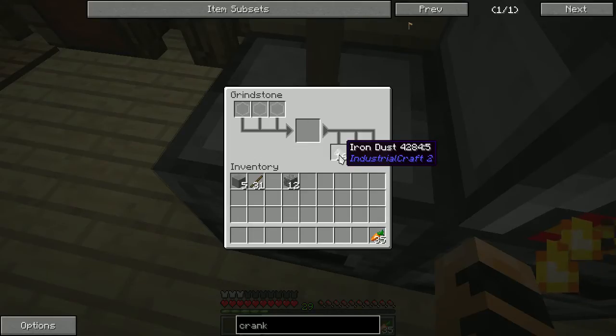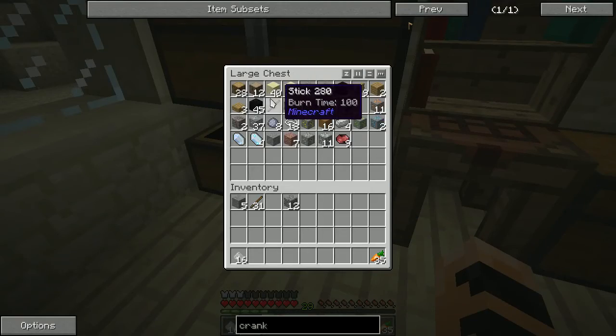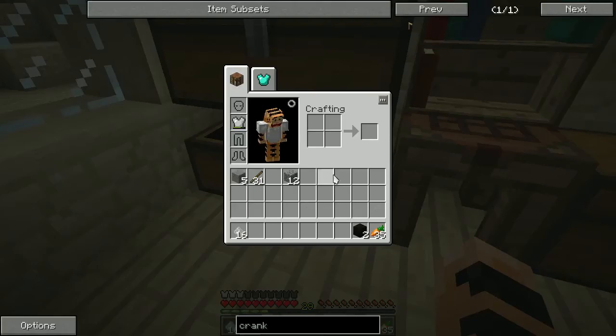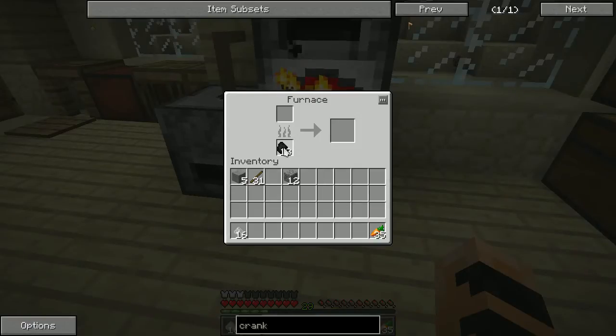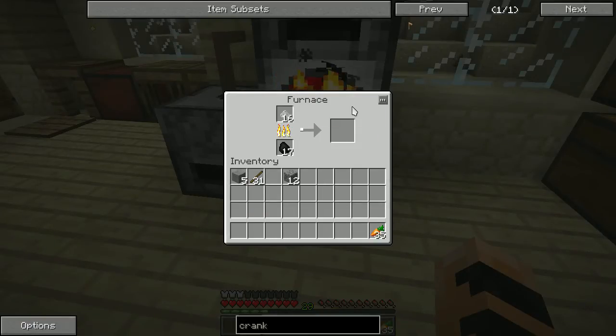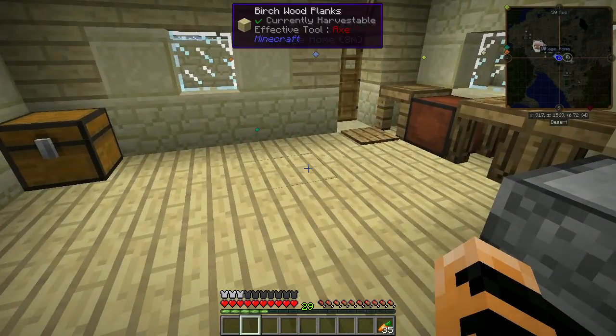This is a nice early game home base, but I definitely don't want to stay here long term. We've got Iron Dust from IC2 — that's the first thing in the ore dictionary, I believe. Now, if you've never used ore doubling mechanics, dust can be smelted into ingots in a furnace. So we're going to smelt that up and get Iron Ingots, just as if we had smelted iron ore in a vanilla furnace. I really like the Grindstone because it's pretty simple. You can find quartz pretty close to the surface, usually, if you find some surface caves.